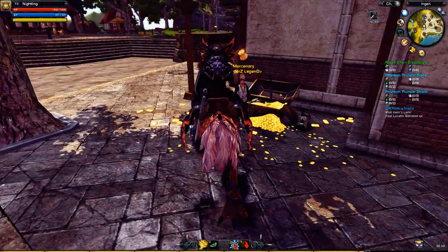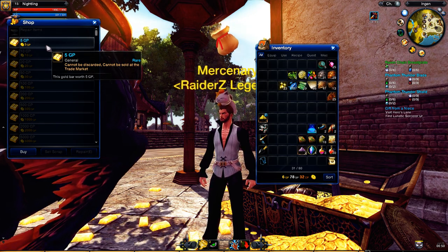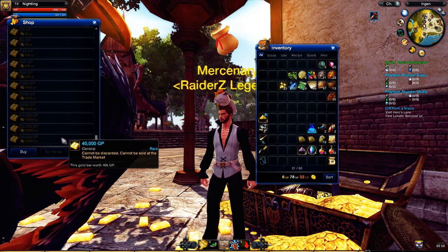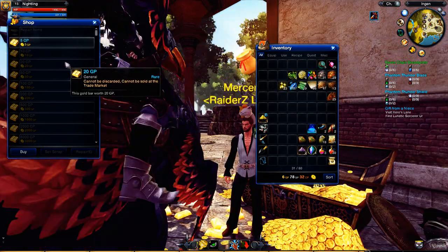But what I managed to find — for example, this guy, Mercenary. You can change GP to gold. I don't know why you would do that, but there it is.